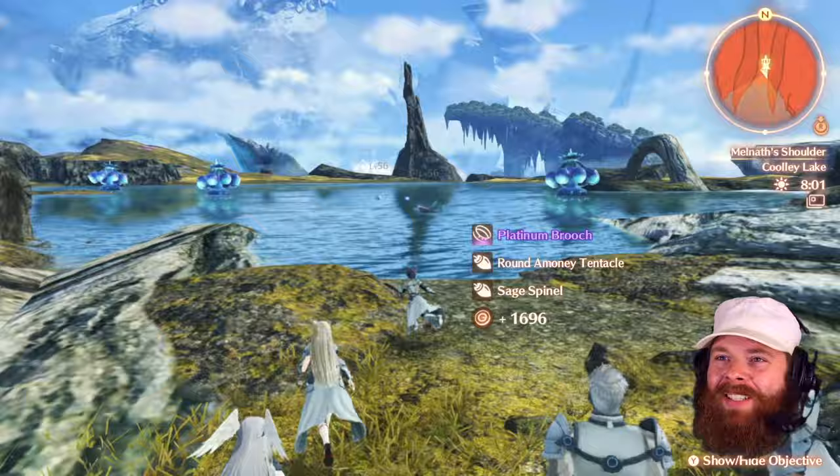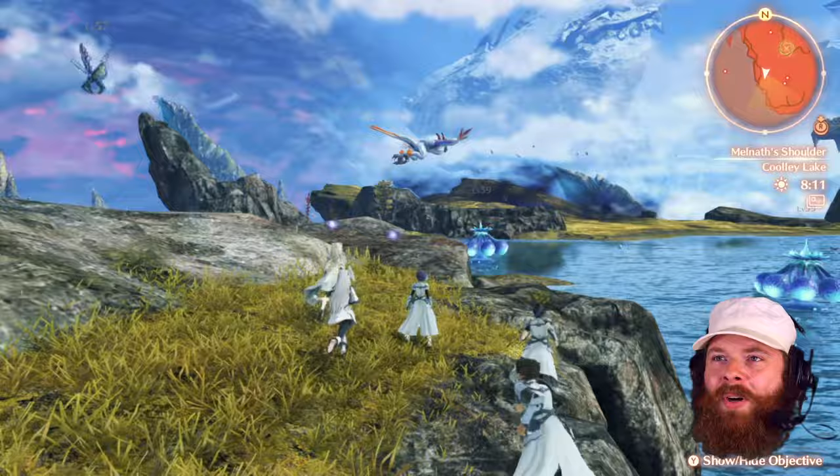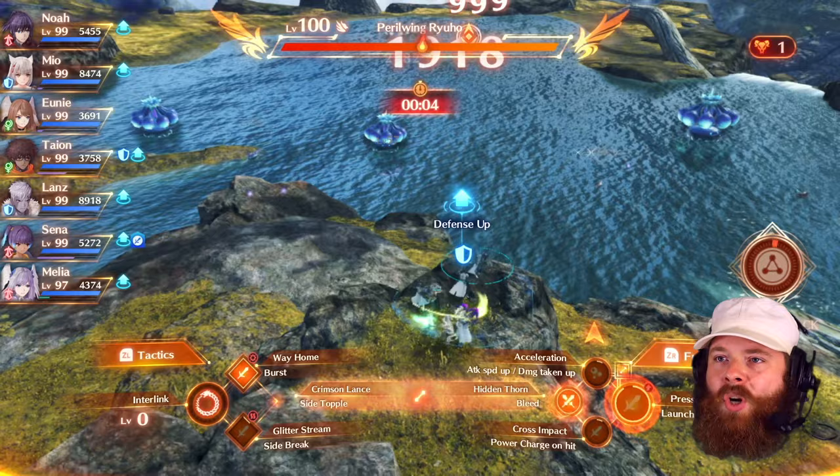There's definitely a giant bird here in Cooley Lake that has wrecked us a couple of times from memory. This will be satisfying, because we're level 99 now. I don't know what level that big stupid bird is. Where even is it? It's not that one over there. Is that the big stupid bird? Get it. Let's go. Send this thing to the abyss. I'm so ready.